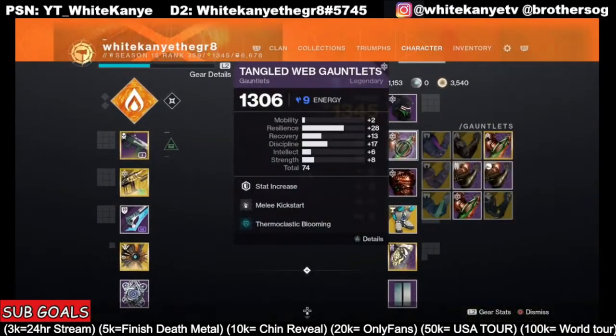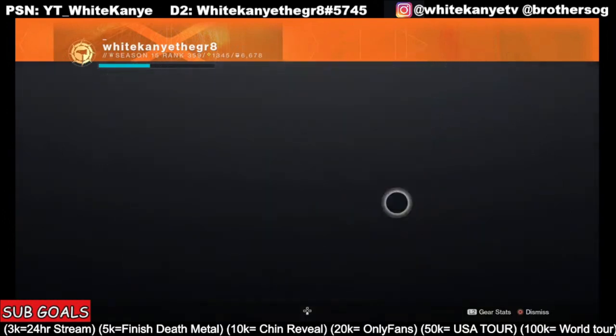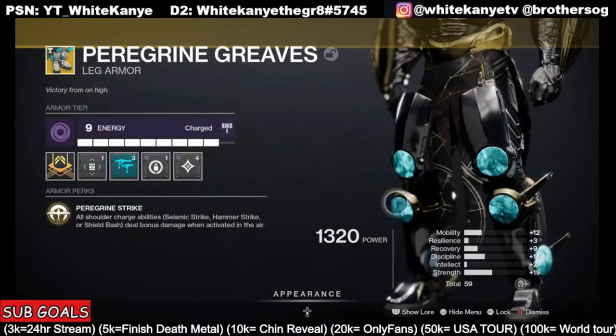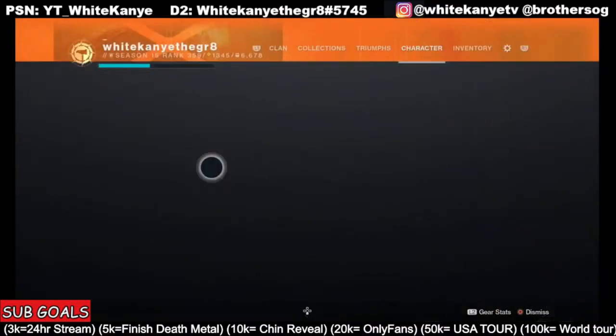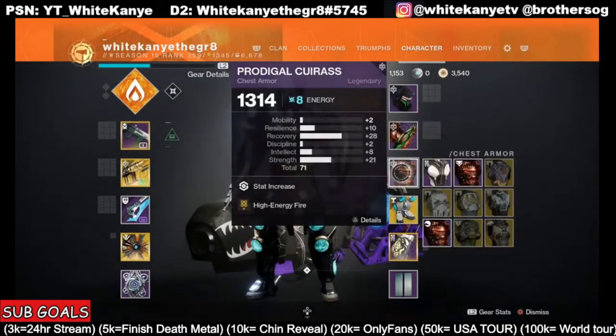Over here we have Stacks on Stacks, so every time we drop that orb of power after defeating someone in PvP, we get double stacks — we gain an extra stack of Charge with Light for every stack gained. And of course we're rocking Taking Charge and High Energy Fire.